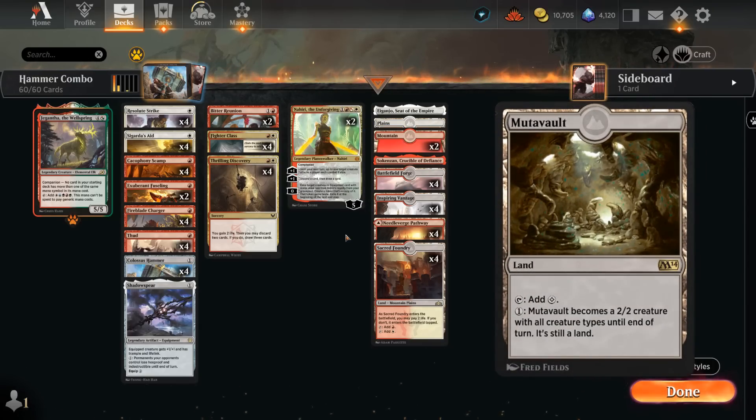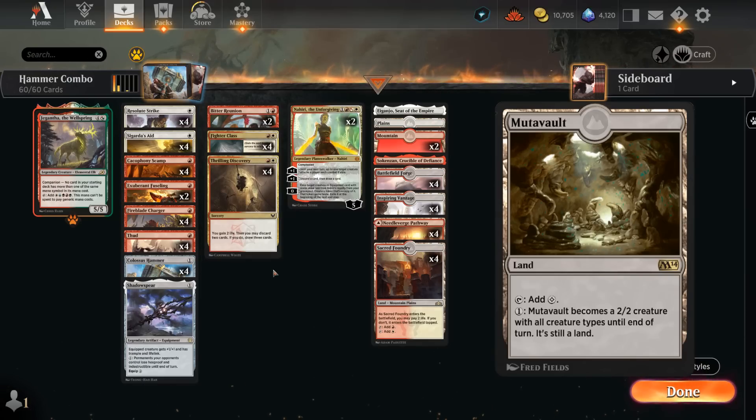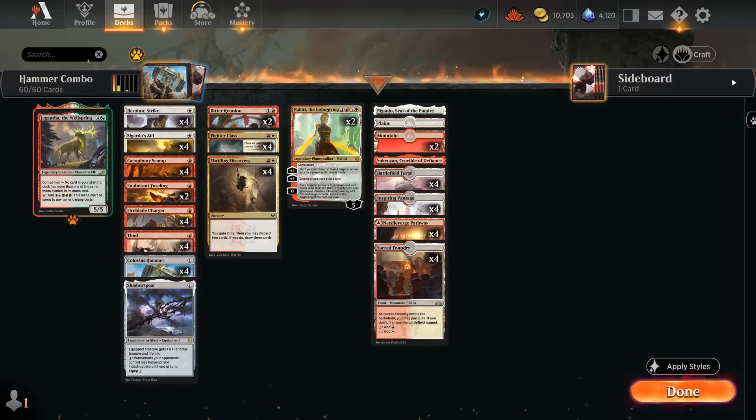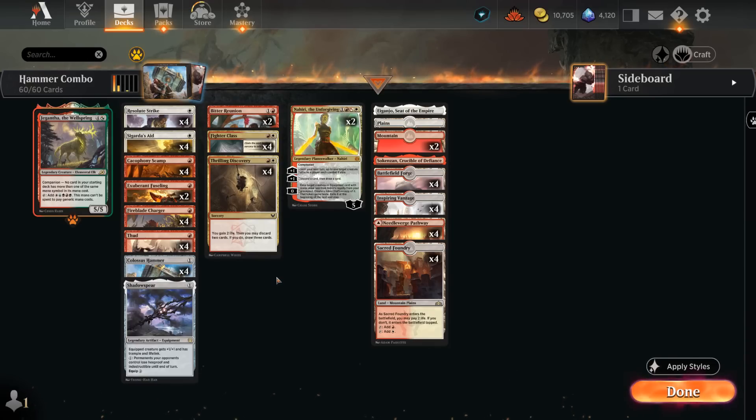We could also try Mutavault in the mana base as a creature land that counts as a warrior for Resolute Strike. We also get to free-roll Jegantha as our companion — even if we don't cast it for 5 mana we can put it in hand and discard it for some value. So that's our deck — now let's jump into some games and see how it does.